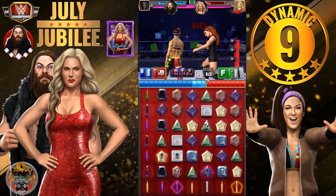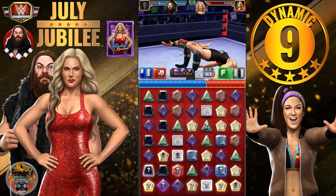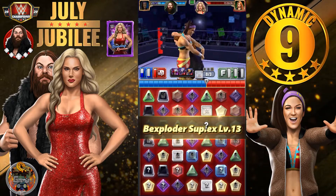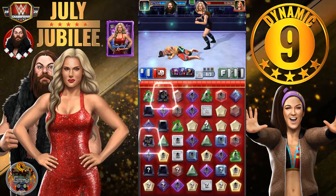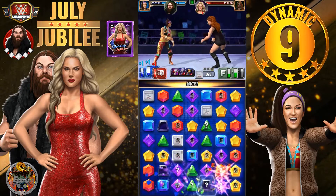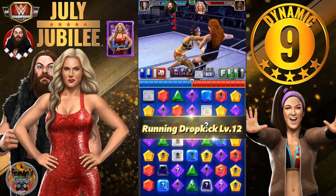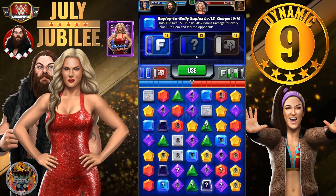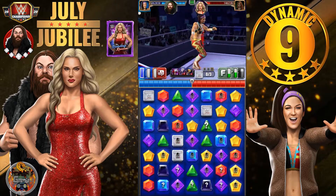A red match there — oh wow, and now her finisher with all those silent champion boards will destroy. We have to choose one — green and glass — that was an easy kick out by Bailey! Here we go, both my blues are ready now — crossbody — I think it's all over for Becky Lynch right now!